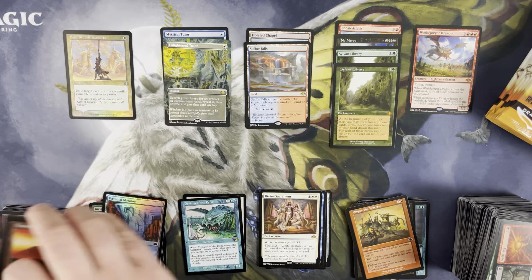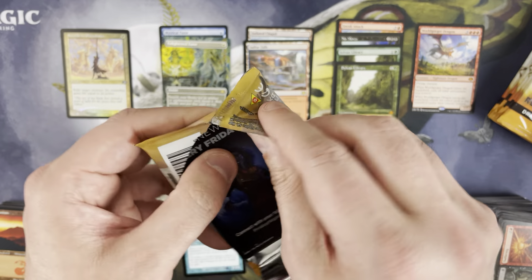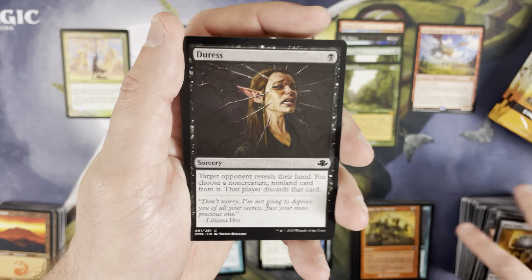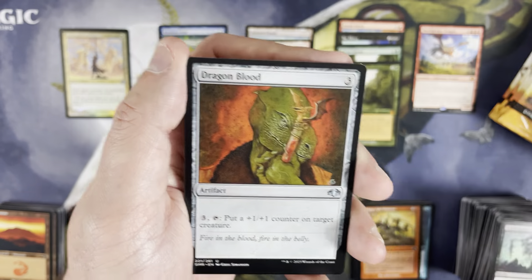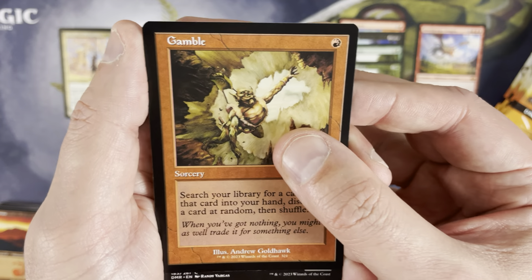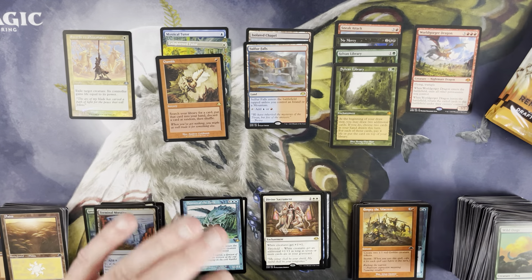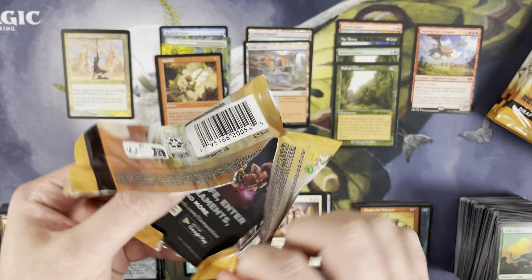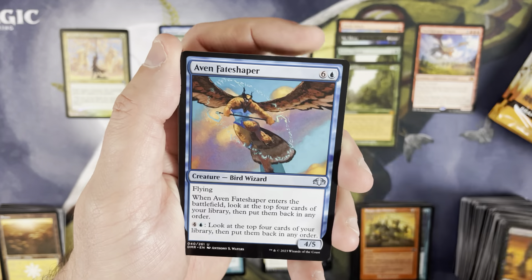Empty the Warrens, Terminal Moraine foil common. I wouldn't be sad about seeing Birds of Paradise — and I'm never going to be sad about Entomb. Entomb was a card that desperately needed a reprint. It was $30 prior and I just couldn't bring myself to pay $30 for one. I held out, and now you can pick up a Dominaria Remastered Entomb for like $6. I might have like seven or eight Entombs now, and I am 100% okay with that. Retro frame Gamble — very cool, probably $4–$5.